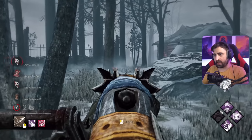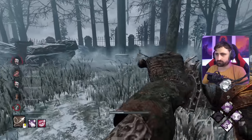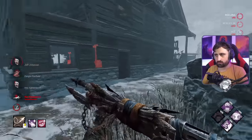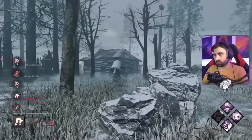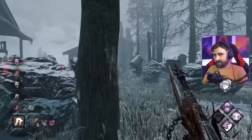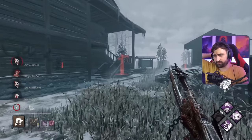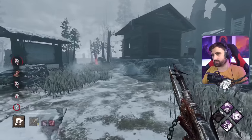They're just not doing objectives. Did she not notice me? I think she's dead. If there are two people and only two folks just left, that means they're both dead on hook. Now it's probably going to come down to whether we find Hatch or not.